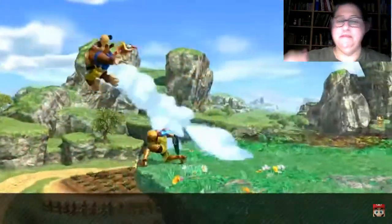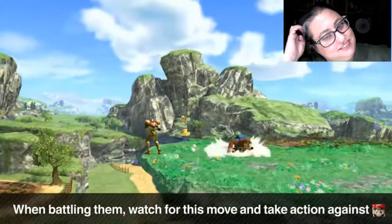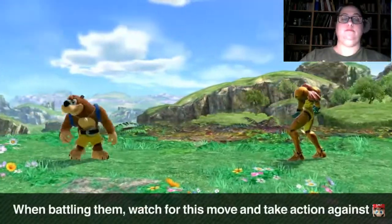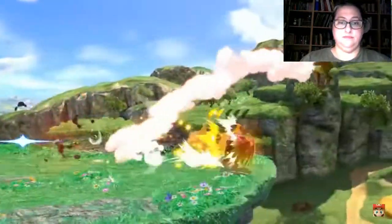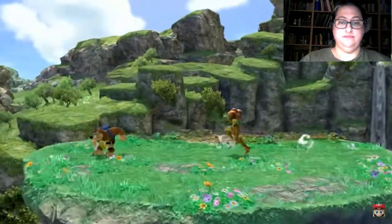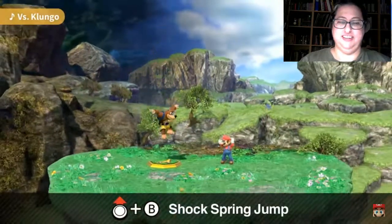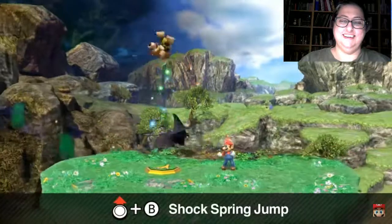They don't have to remember — it's right there. When fighting against Banjo and Kazooie, make sure to take action against this attack and remember to keep an eye on it. Next is their up special, Shock Spring Jump. This move utilizes the Shock Spring Pad from their original game.